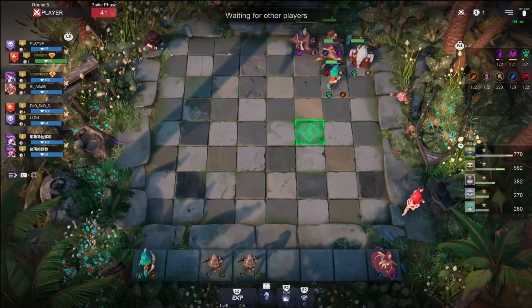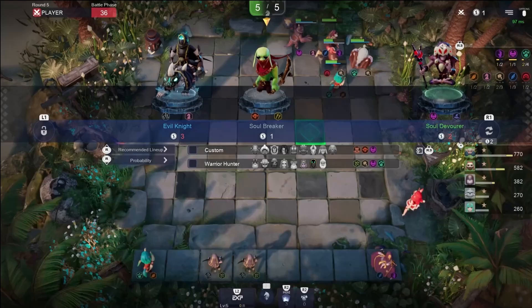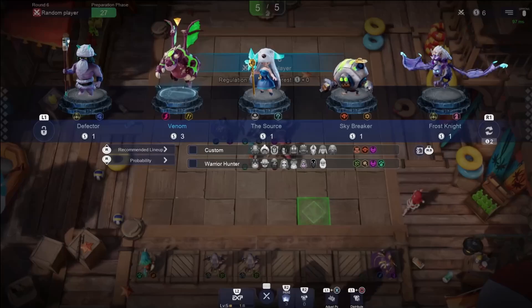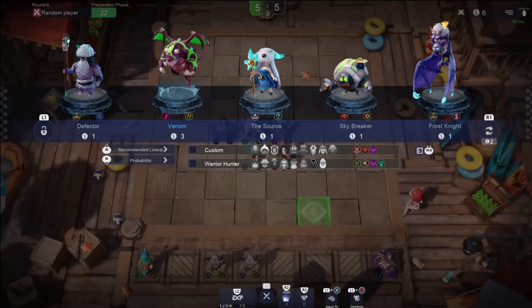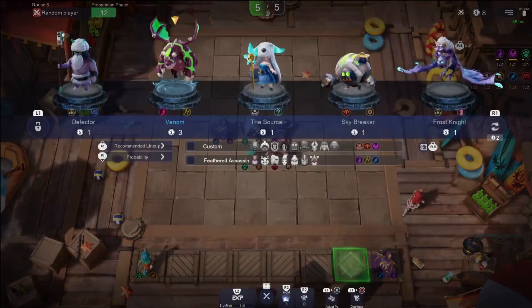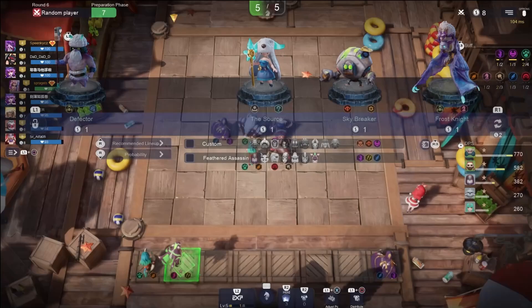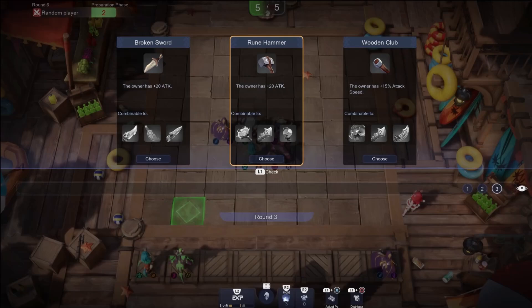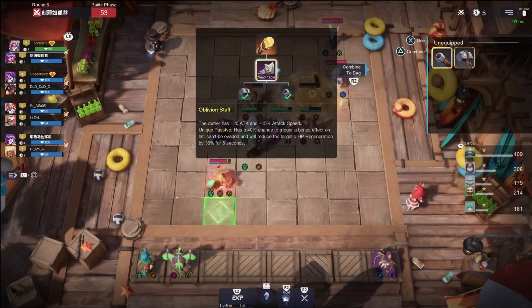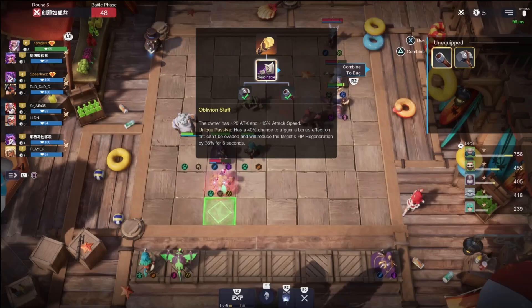Hell Knight does a ton of damage early game. We're going to continue transitioning into a 6 Beast build with probably an Assassin counterpart — I really like Assassins with 6 Beast. I'll grab Venom and hold on to it for a sec. I'm going to choose an item — I'll go Rune Hammer Life Crystal. Actually, Rune Hammer Wooden Club — that's what I'm going to do. This gives attack and attack speed, and when you hit someone the attack can't be evaded and will reduce their HP regen. Not a bad little setup. I'll put it on Hell Knight — our early carry.